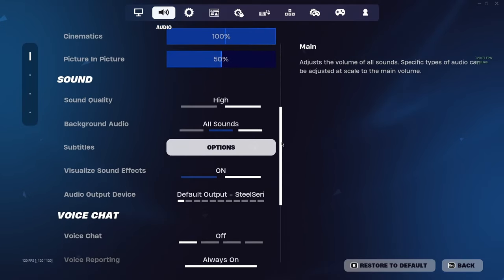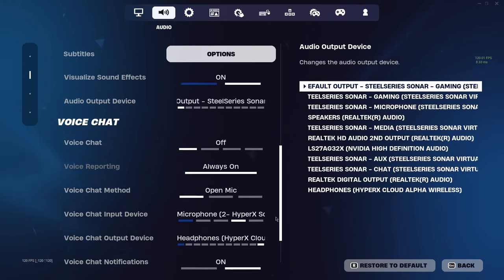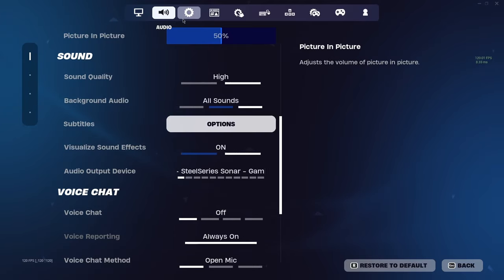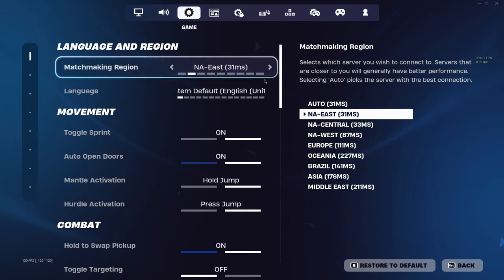Sound — this isn't super important. The one thing I would say is make sure sound quality is high. And then visual sound effects — make sure that's on. That way you can see if someone is yelling, walking, stuff like that next to you. You know, my amazing ping — we got that right here.